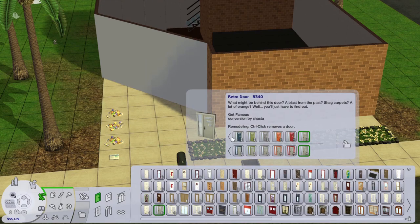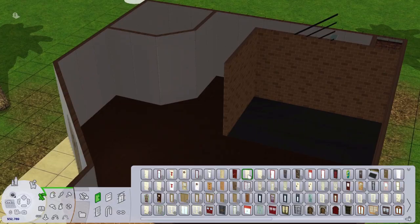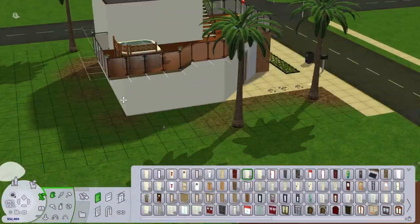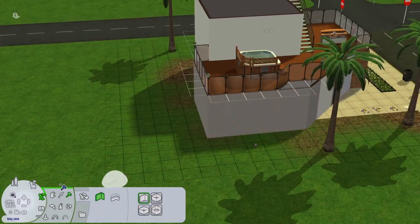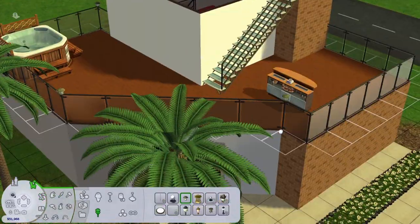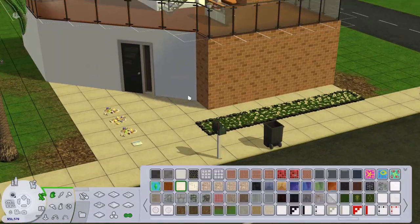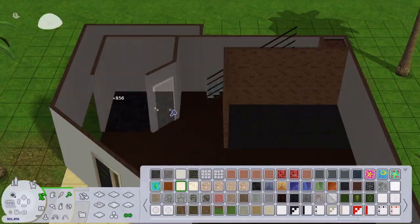I struggled a bit with the layout of this house. I didn't really change many of the walls — I kind of made it a bit more open plan, but then I also kind of regret it because I couldn't get items to work the way I wanted. I have also extended a couple of walls because I did want to add in the brick that I put on the Pleasant Vista apartments, so I wanted to include that on these condos.